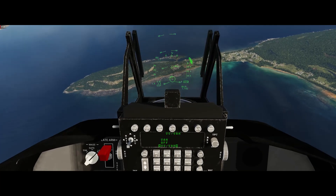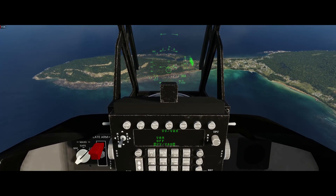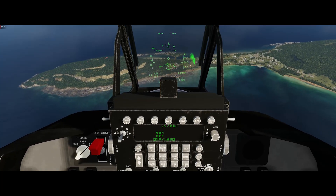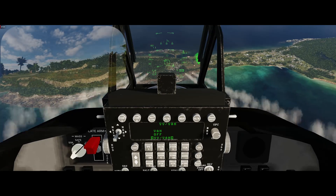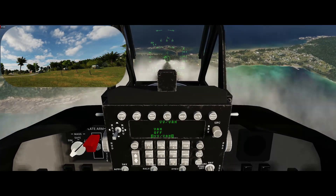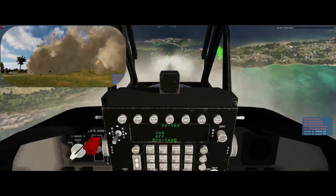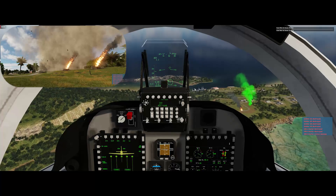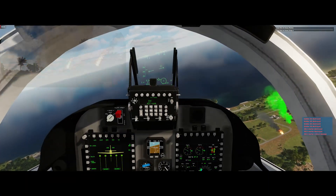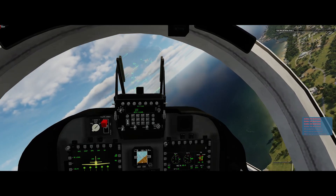Get ourselves lined up — once again, looking at the bottom of the pipper as our aiming mark. We probably need to get a little bit closer than this. We've got some AAA coming. Here we go. Looks like we got the mortars. That seemed to be a pretty fair aiming mark — the bottom of the circle.